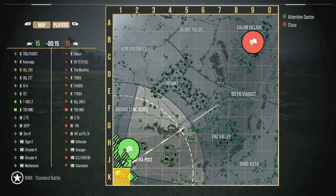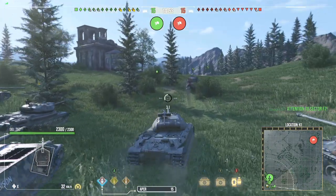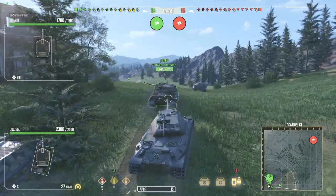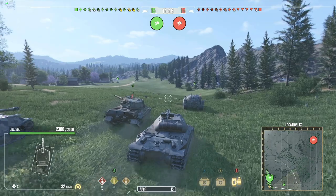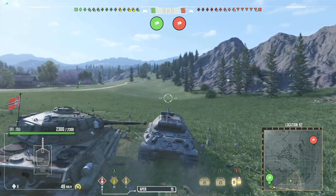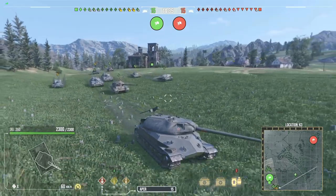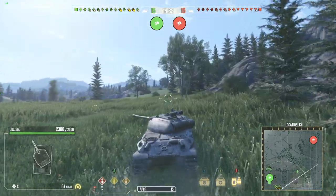At 0.35 accuracy, you can apply all the accuracy perks to lower it down even further. I do not use a gun rammer on my Object 260. My base reload is 9.66 seconds, and with a premium consumable on top of it, we've got it down to 9.1 seconds. I would rather use a power terrain to increase my average speed, allowing me to get into more aggressive positions and just utilize the top speed that the Object 260 has.